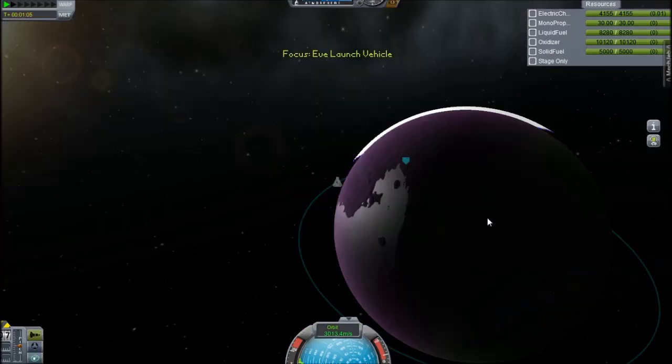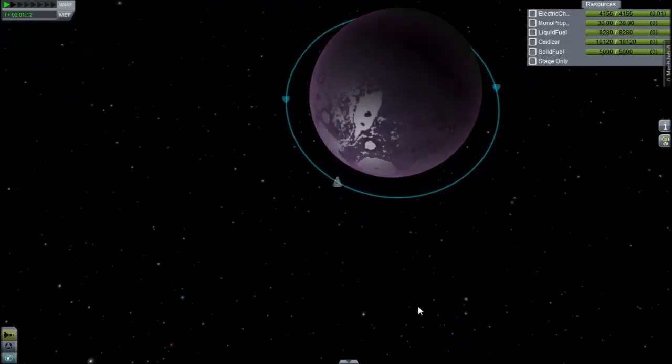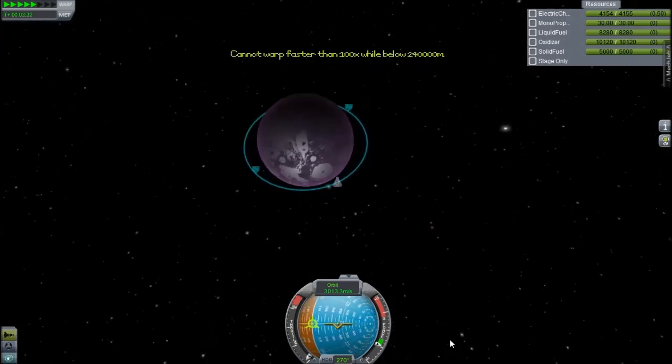I wanted to see if I could do this if it was kind of a logical-ish looking launch vehicle, because a lot of people have landed and returned from EVE, but it's with like huge asparagus staged things, and it's great, but it's not that impressive.